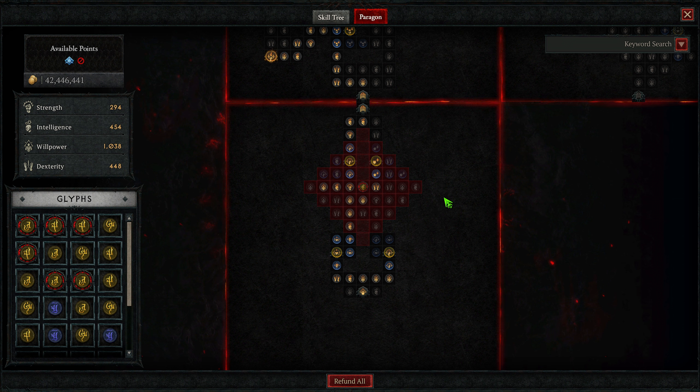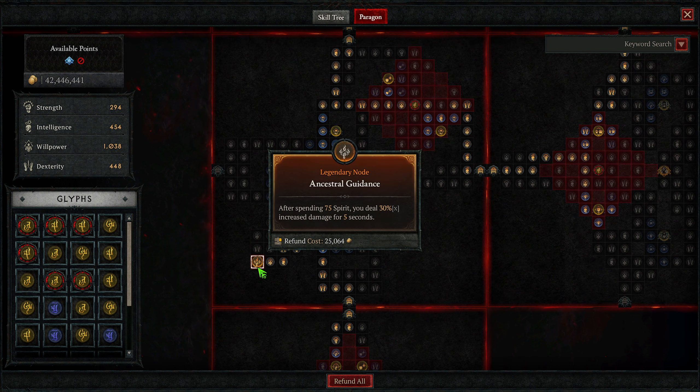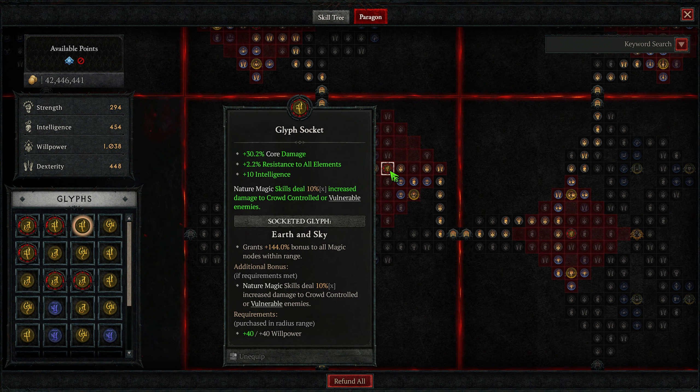For Spirit Boons, we take Wariness for reduced damage from elites, Iron Feather for significant health increases, Avian Wraith for increased critical strike damage, and Energize — a lucky hit that can give you a bunch of spirit back, which is important since you can be spirit-starved if you don't play the build correctly. Finally, Masochistic — another lucky hit where crits with shapeshifting skills heal you for 5% of max life, providing quite a lot of healing overall.